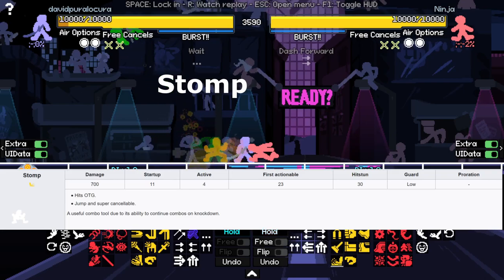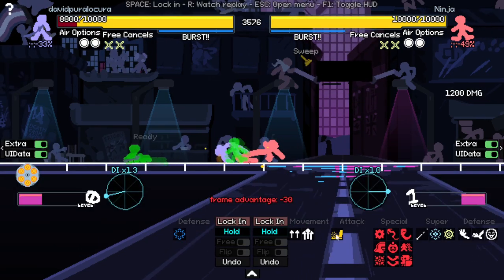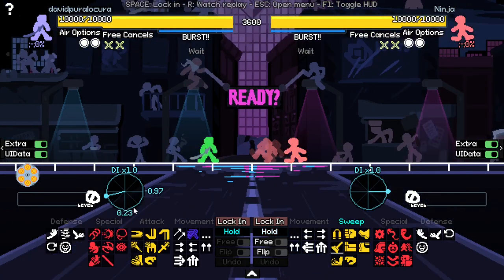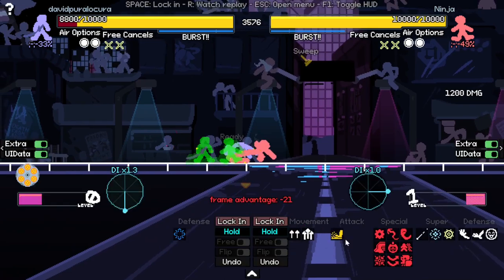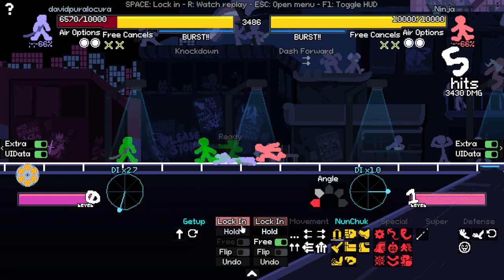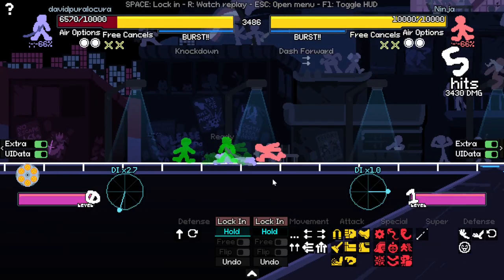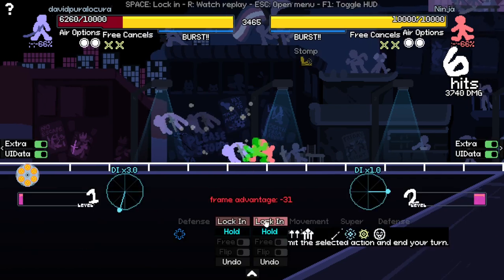Stomp is a really laggy move, but it can be used really well mid-combo. Like if you sweep, you'll only be able to stomp — but stomp is one of the moves that can hit even if the opponent's on the ground. If he DIs a sweep down and he's going to hit the ground, you can stomp him. Sometimes people are afraid to get up when they're on the ground because they face a 50-50, so they hold, and you can stomp them for free. But it's a read.